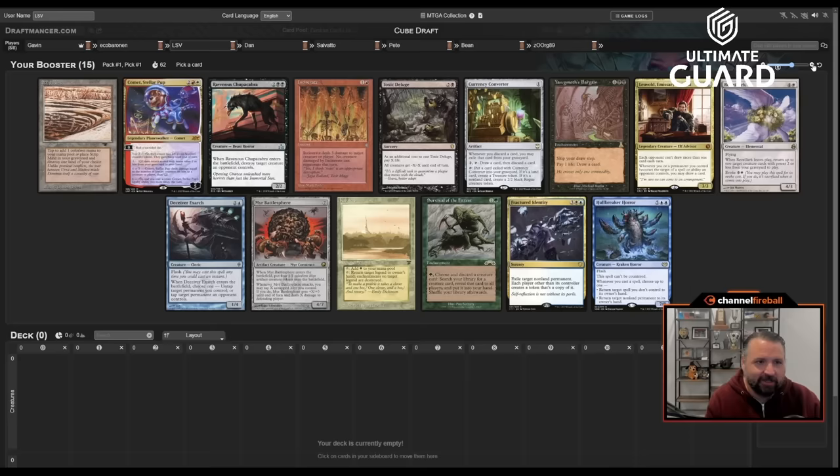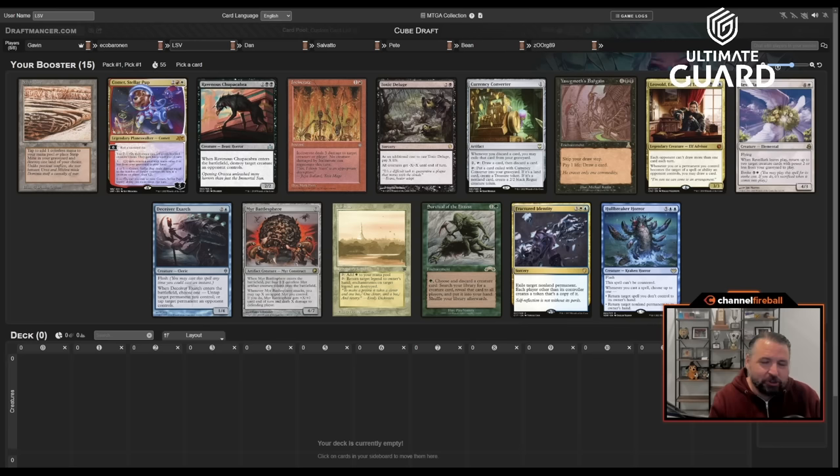We're back with a four-on-four cube draft. Our team is Alpha Frog, myself, Louis Salvado, and Juju Bean. We're playing against Echo Bronan, Andreas Peterson, VSL alumni Dan the Man Pete Ingram, former play design member and Zur-Giddy-Nine avid drafter.